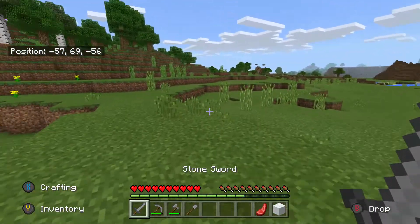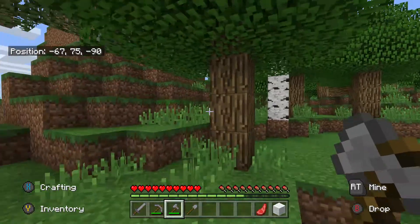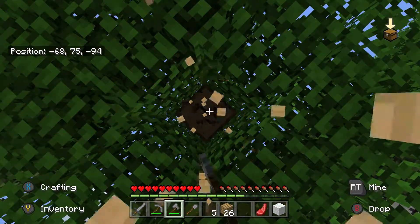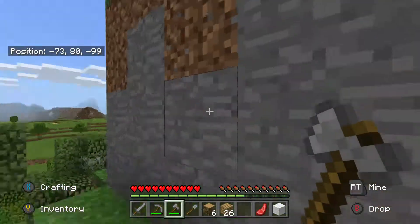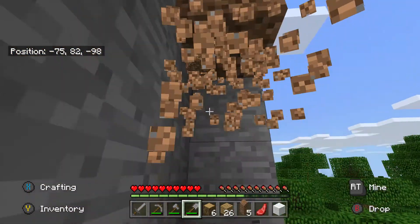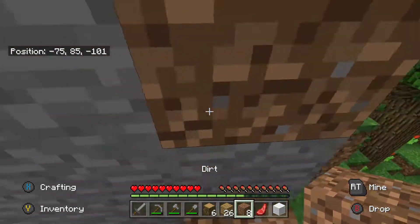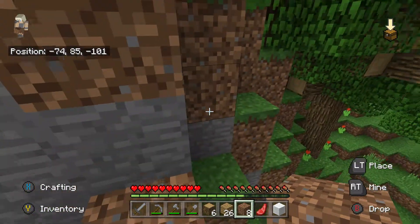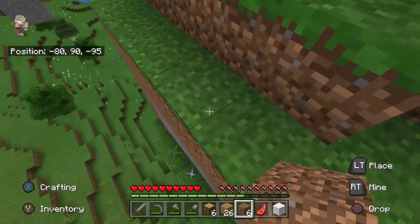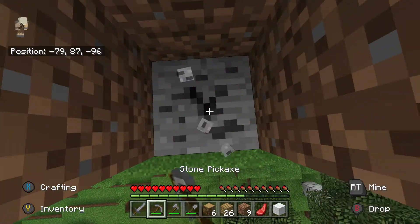I got that extra bit so I can now craft a stone shovel. That was a violent sniffle! Whoa, look at all that coal up there — let's try and get up there, probably not going to be able to. I'm going to chop down a tree for a bit more wood. I'm actually going to build a little staircase up the side of the mountain. There we go, we've got that, and the coal's there — nice.